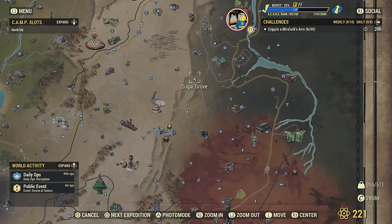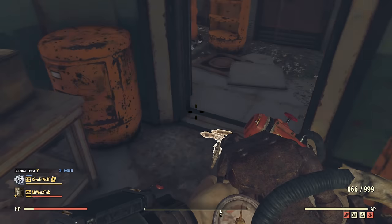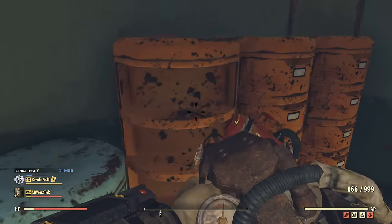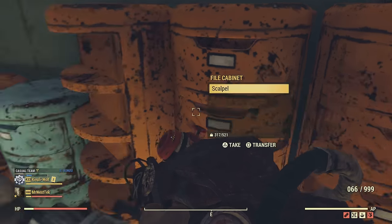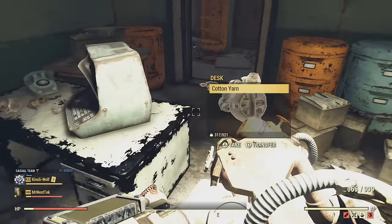Another good place to get technical data is Sugargrove. I also heard you can get it from the silos, which I'm going to show as well. As you can see here at Sugargrove, there are tons of cabinets to get it from.